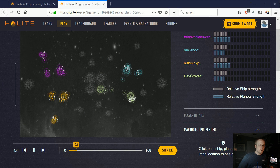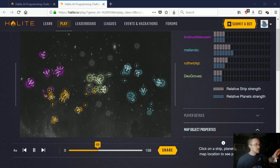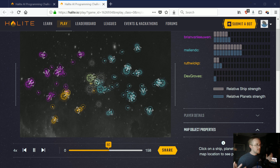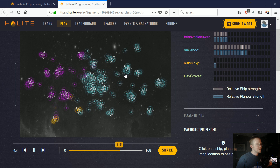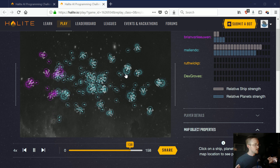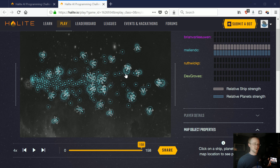Hello everybody and welcome to a new series on Halite, an open-source artificial intelligence competition where players from around the world using just about every major programming language can compete against each other in a simulated space environment. What I have going on here is a replay of one of many games. These little things buzzing around are ships, and what they're doing is mining planets for resources. The more resources you have, the more ships you have, and you can begin to expand. Your goal is to basically take over — just as blue player has done.